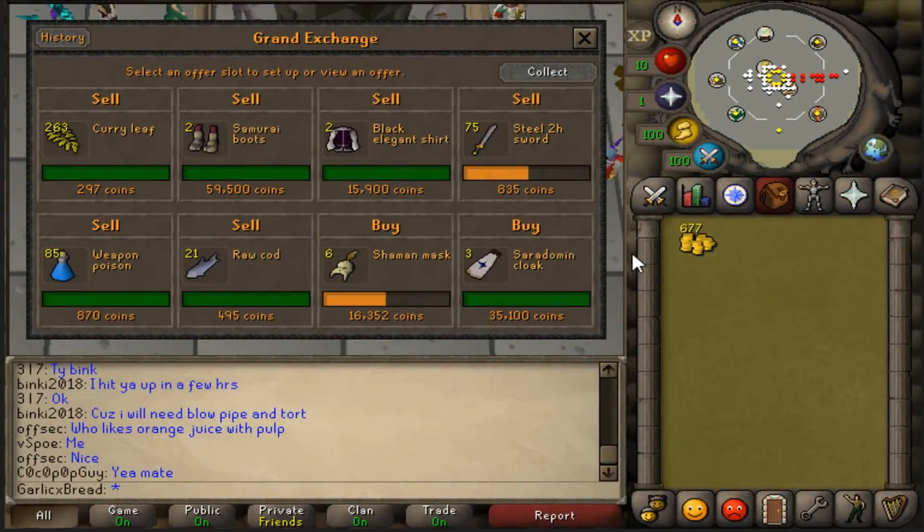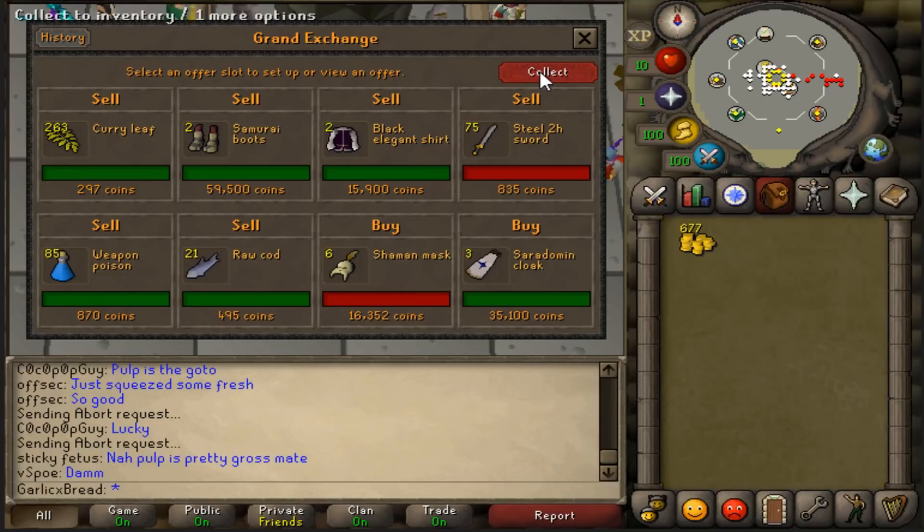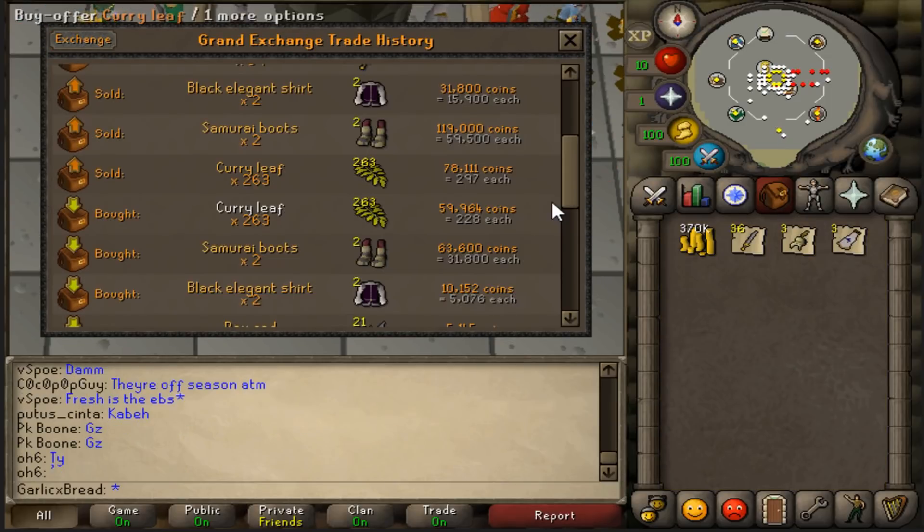It's morning of day 2. Looks like most of our offers are more or less completed. Going to collect everything up. Our total cash stack now is 370k, and it looks like we've got around 200k worth of items. Some very nice profits all around last night. Let's begin with the Curry Leaves.